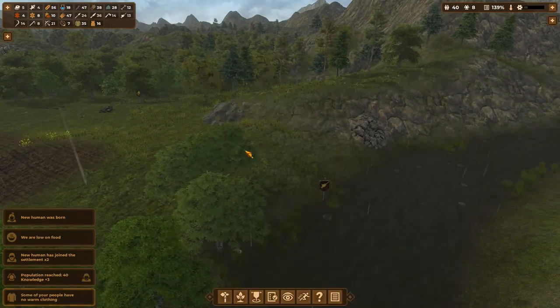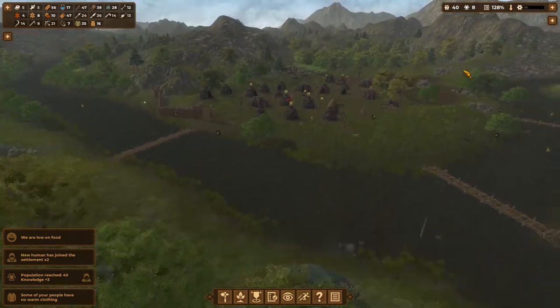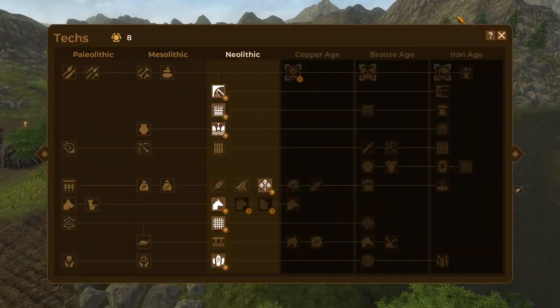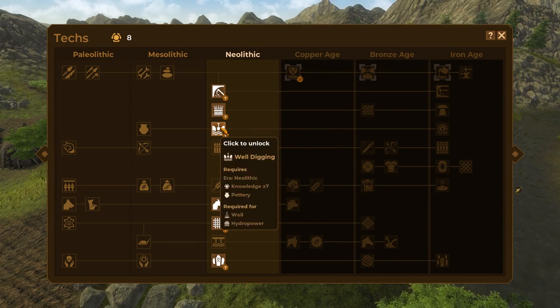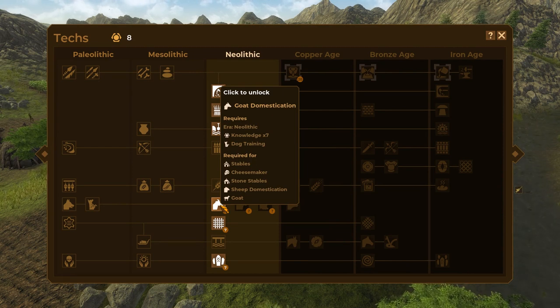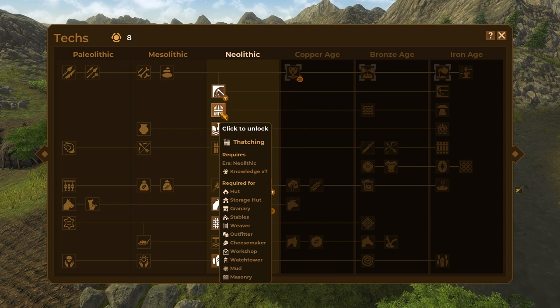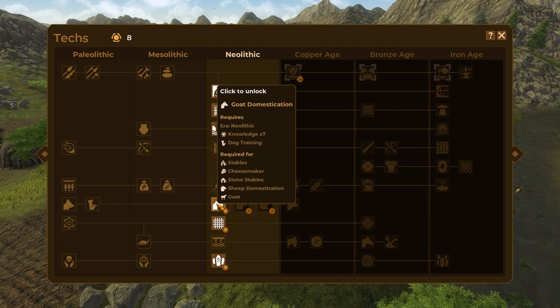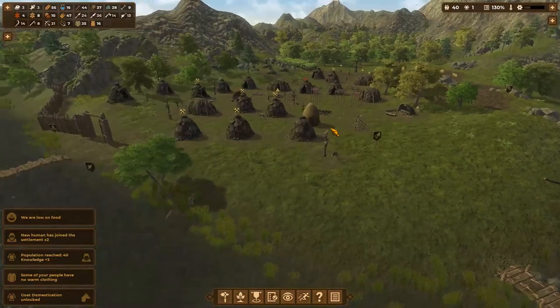I'm going to set up a whole new fishing area — we're that low on food. Two new people have joined, we've got a population of 40, three knowledge points, and some of my people have no warm clothing. It is all going on around here. A new knowledge point — let's stick to something sensible related to food or water, like wells or goats. I'm kind of thinking goats. Thatching is good, but I can get a cheese maker out of that eventually. No — get the goat domestication. Let's be sensible here.